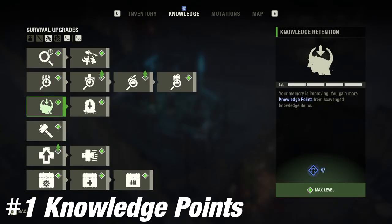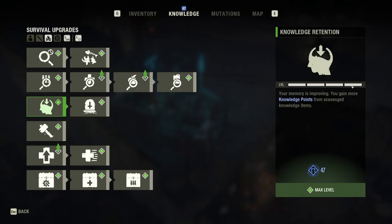Number 1. Spend every knowledge point at the beginning of the game towards the Knowledge Booster perk. It will make unlocking everything else quicker and the game easier for you.